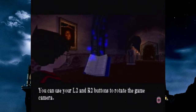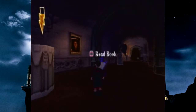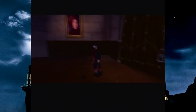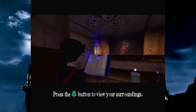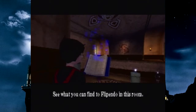You can use your L2 and R2 buttons to rotate the game camera. These are backwards — or forward, I'm not sure which is which. Either way, they're backwards from the way I use it. There's no way to change it. Press the triangle button to view your surroundings. You can also cast a Flippendo knockback jinx from this view — that can be helpful. See what you can find to Flippendo in this room.